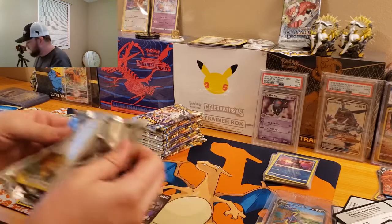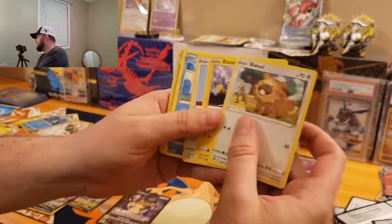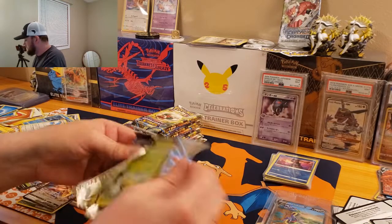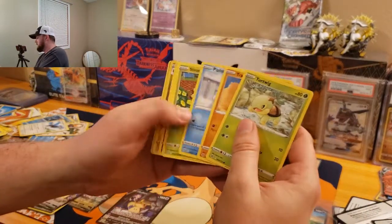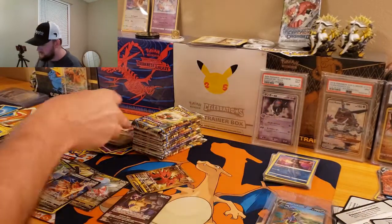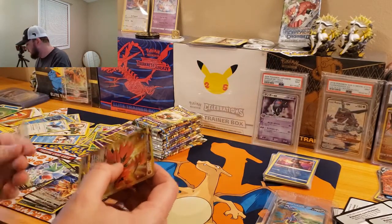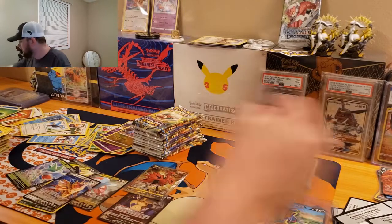We got Bidoof — there we go, we tied right there with the Bidoof. Star Raptor. We got Turtwig — here we got something. A Gold Galarian Zapdos! I'll take that — I've yet to pull any of those birds. It must be our secret rare from the box. Let's sleeve that up right away. That is gorgeous — Gold Zapdos. Let's keep the packs coming here.